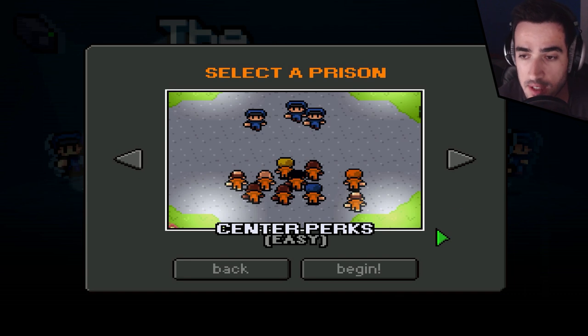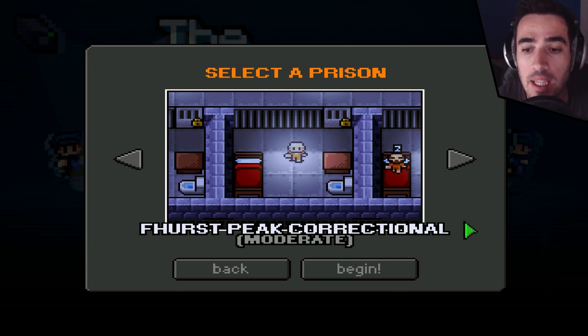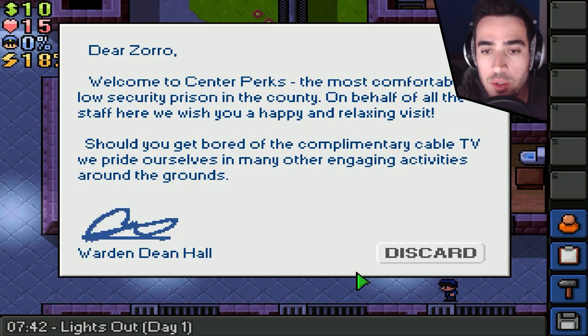And the new layout is called Center Perks, with the easy difficulty. The one we played previously that we already had in the game was First Peak Correctional — whatever you want to call it. So here we go. We're gonna go for two days — the first day and the second — as I usually do in my videos. Dear Zorro, this is gonna be funny watching them call me Zorro.